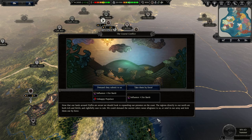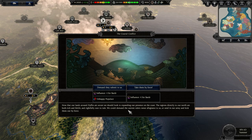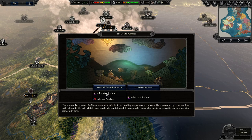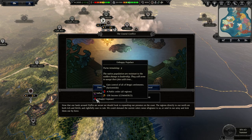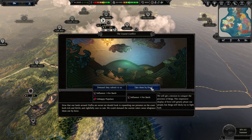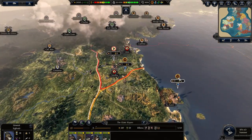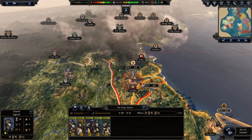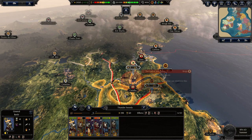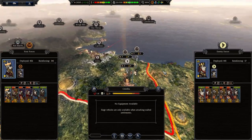Now that our lands around Difflin are secure, we need to look into expanding. The north is rich and fertile, and rightfully ours. We could make them submit to us, but that makes everyone unhappy, so we're gonna take them by force - which everybody's gonna be cool with, right? Send our son to reinforce, and then our faction leader to pin them in here.